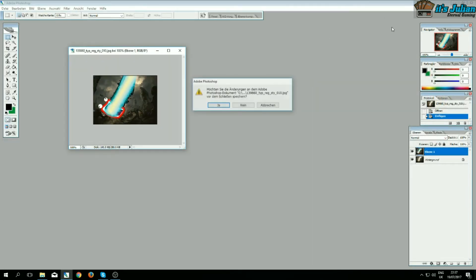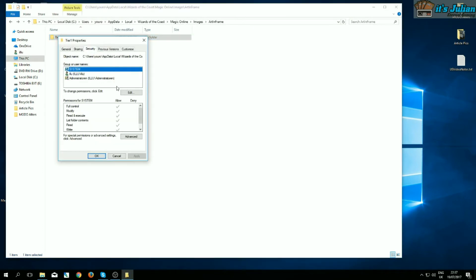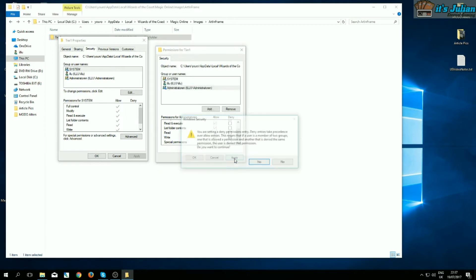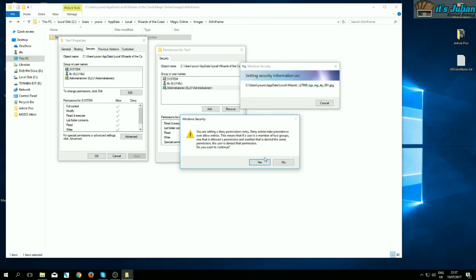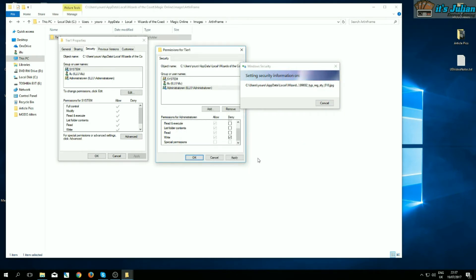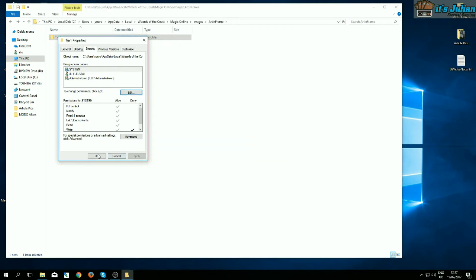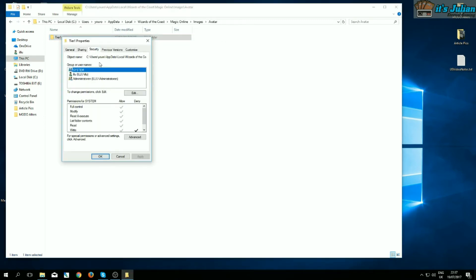Now here's the important part: we go to the folder properties and deny writing rights to Magic Online — actually to all of the system and all users. I don't know if you have to do it for all of them, but I always do it that way. Then it takes some time because it needs to apply to every single file. This way, nothing on your system can overwrite those files — Magic Online tries to overwrite them but can't. You have to do the same for all the other folders you want to alter, like avatars or the store.